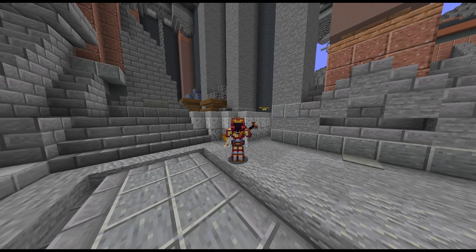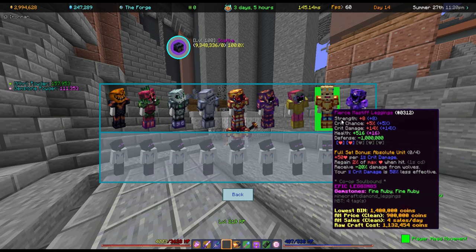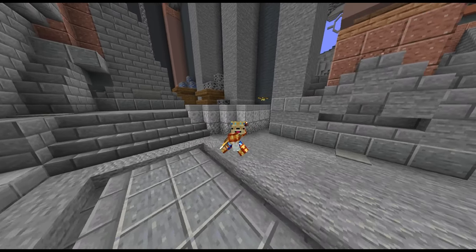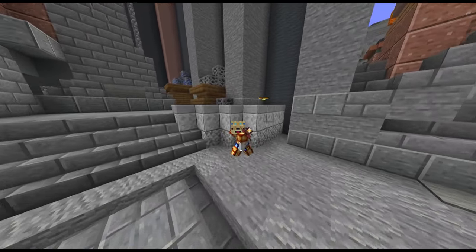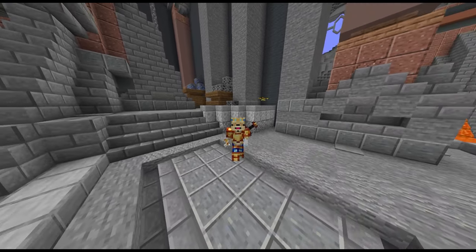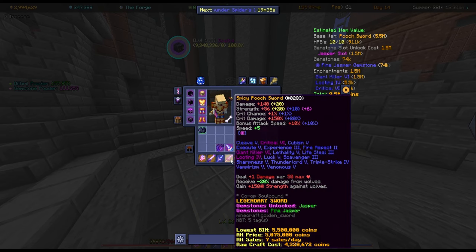So for that I ended up having to grind for Mastiff Armor. I knew I was going to have to grind this, so I had a Dark Oak Tree Minion running from a very long time ago, grinding me Dark Oak to basically make all the Mastiff Armor. I'll go to Edit Set so you can see it a little bit easier. This armor was quite a bit of a grind, but luckily I had that Dark Oak Tree Minion down pretty early on. As well as the armor set, I needed something called a Pooch Sword, which basically goes hand in hand with the set.